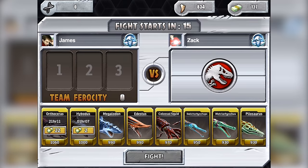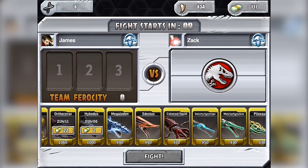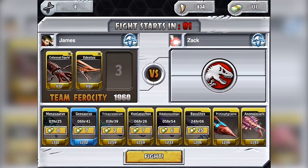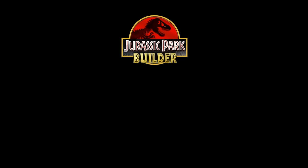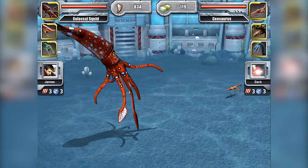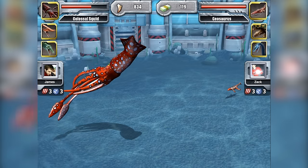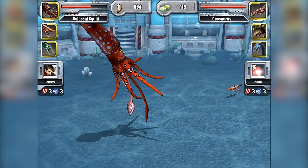We need to end with the Shark Lawnmower team though. So this time I'm going to go for deadly sea monsters — Colossal Squid, then Edestus, and then Mosasaur. Come on, they're proper deadly creatures. I don't know how big Edestus was though — I can't imagine it being too big. But these are the giants. What are you going to do, little Geosaur? That's right, you're going to bite.